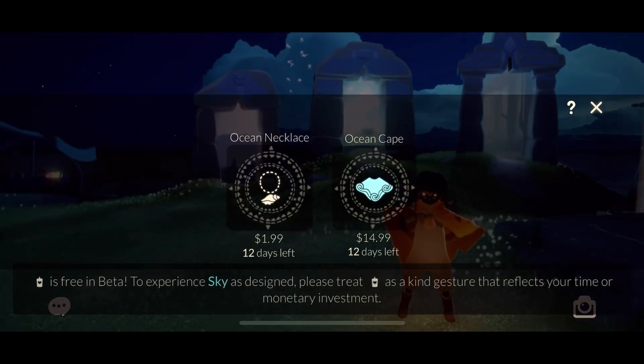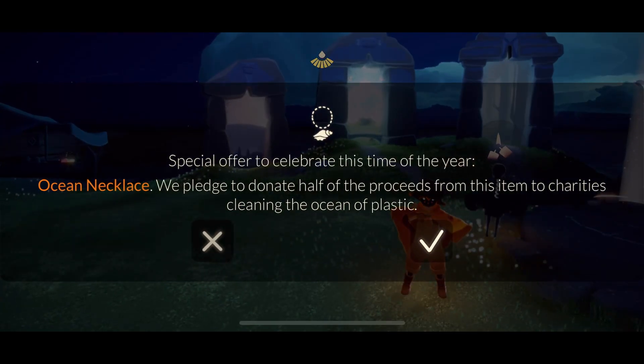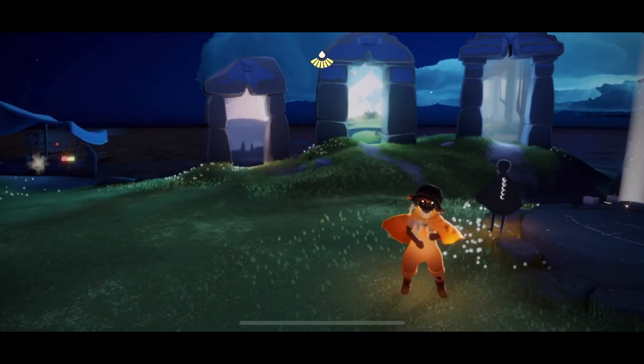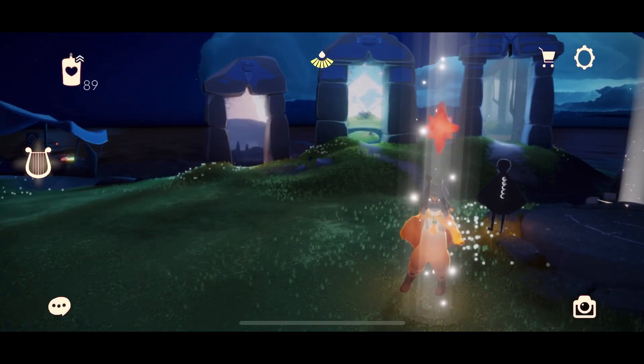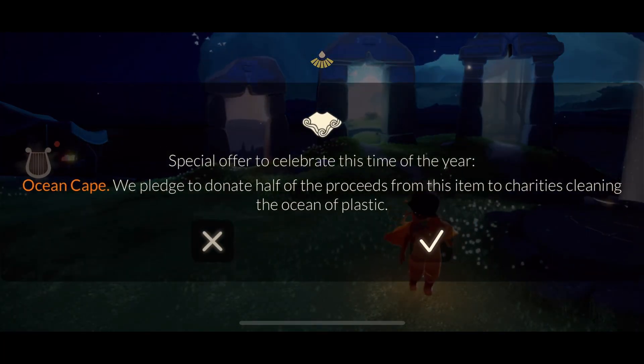We have the Ocean Necklace for $1.99 to start — a special offer to celebrate this time of the year. They pledge to donate half the proceeds from this item to charities cleaning the ocean of plastic, which is nice. We've also got the cape, which is $14.99.